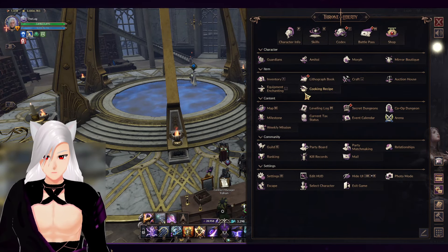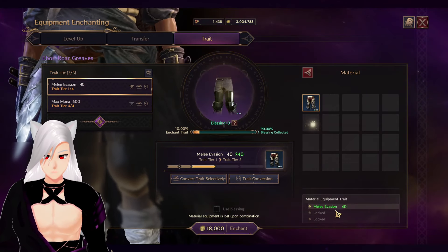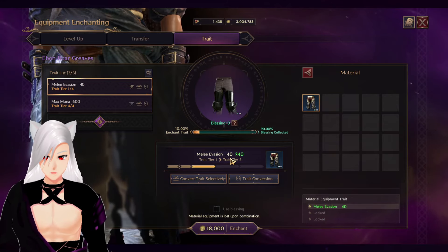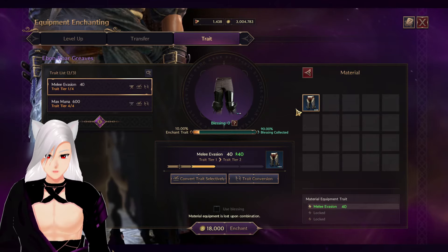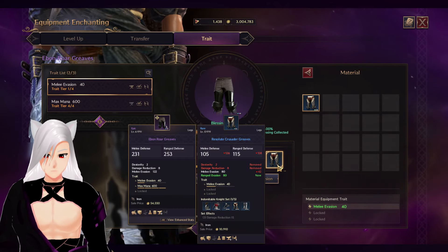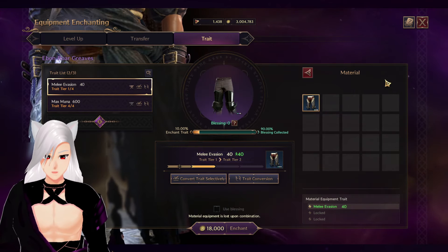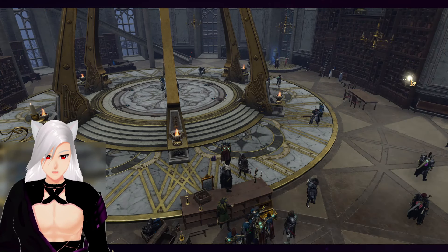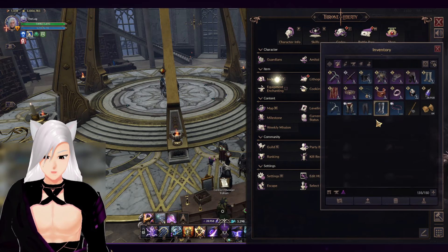When you go into equipment enchanting and you click on traits and you put that in there, you'll see that it will give you a chance to upgrade or it will give you blessing. It gives you 10% blessing and you're going to have to do that a couple times before this maxes up. So a good idea before you invest into doing blues, if you want to go the auction house route, is just check what that particular trait is selling for.